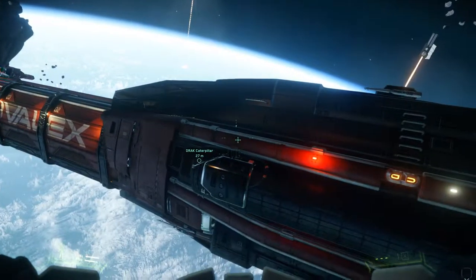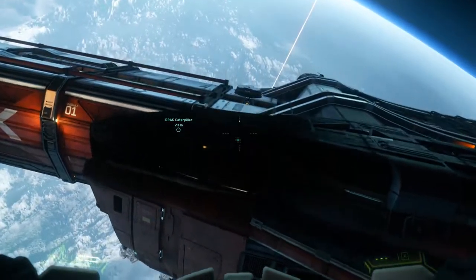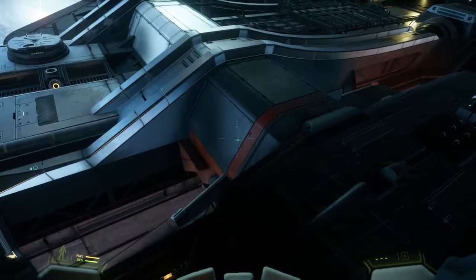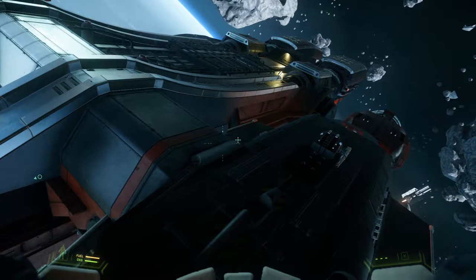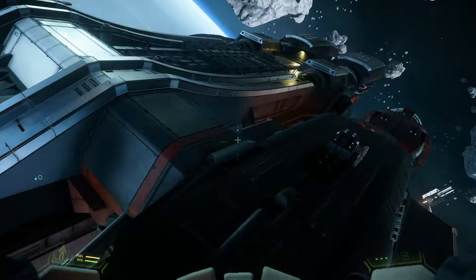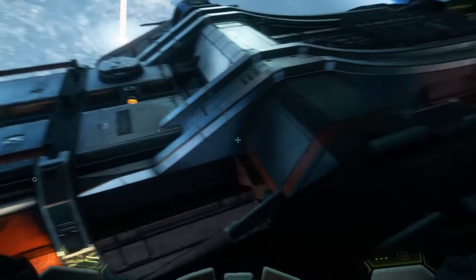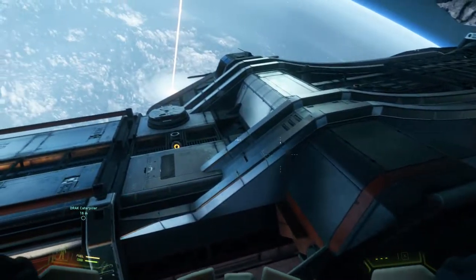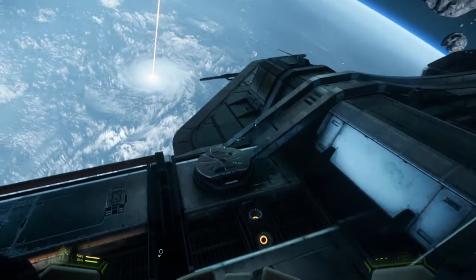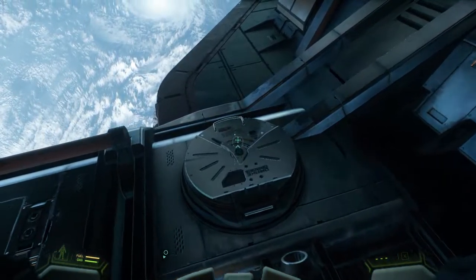Here you have the command module. My understanding is that this command module will actually separate from the ship - it also acts as your escape pod. I'm not sure if you can leave the cargo half in orbit and take the command module down to a planet. It does detach. There's EVA access right here - not sure if it works, let's find out.